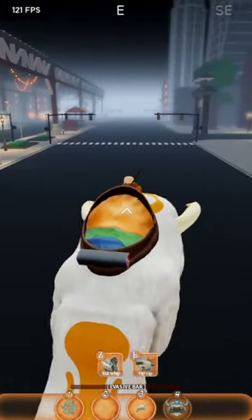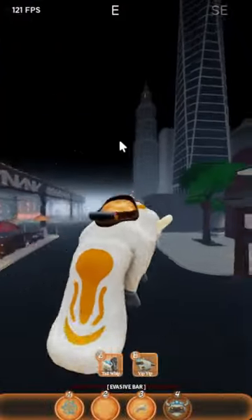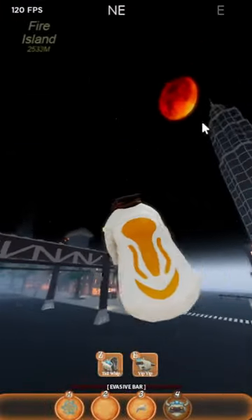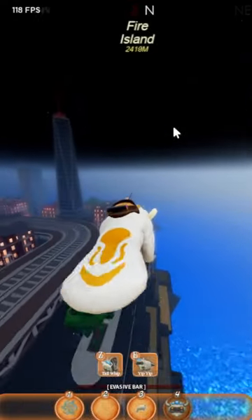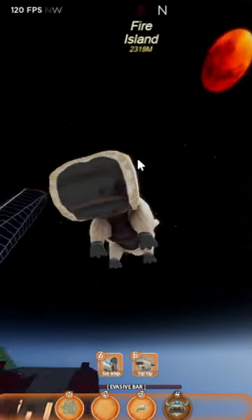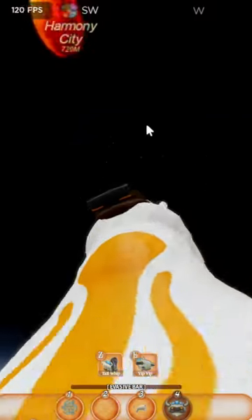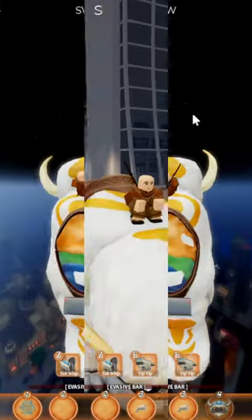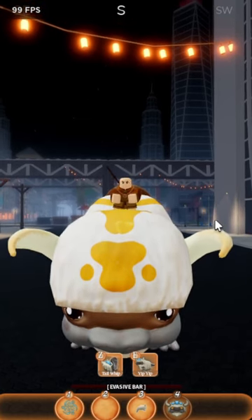Finally, we have yip yip. If I press E, as y'all can see, Appa starts flying. And if you hold down W, he starts flying way faster — he's going fast as hell. Wherever you look is where Appa is going to go, so if I look up with my mouse, Appa is going to go up. And if you want to stop flying him, just press yip yip again and he'll be on the ground.